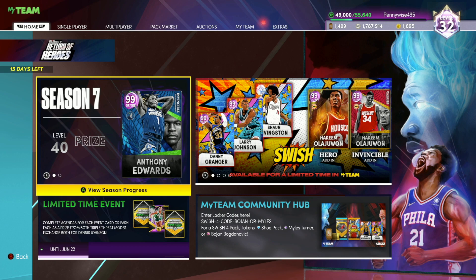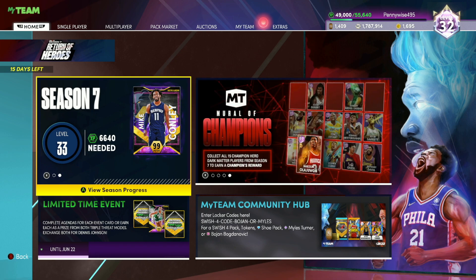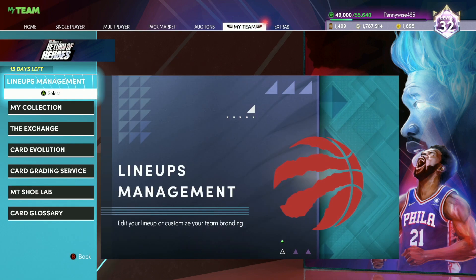The next way to be successful as a No Money Spend player is just going to be trying to make as much MT as possible, and then you want to save and buy these good budget cards. If you guys check around my channel, I have a bunch of team builders, budget card videos talking about the best budget cards, best budget teams, and the best free cards in the game. I did make a video going over how to make 100,000 MT super fast, so a lot of these methods are going to be the exact same.